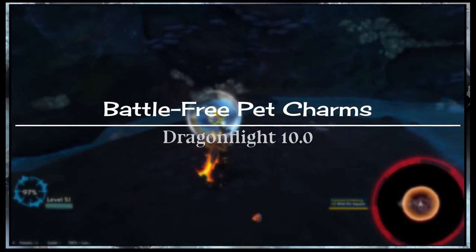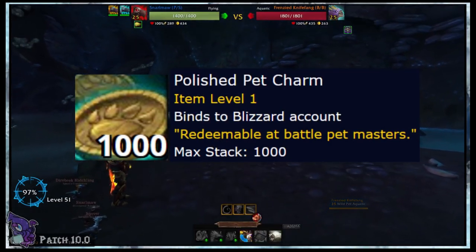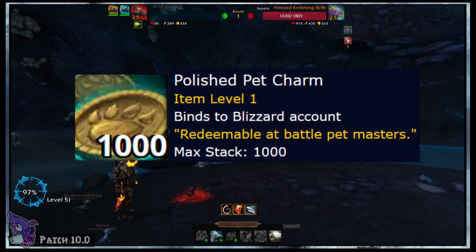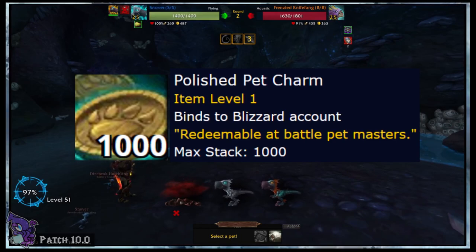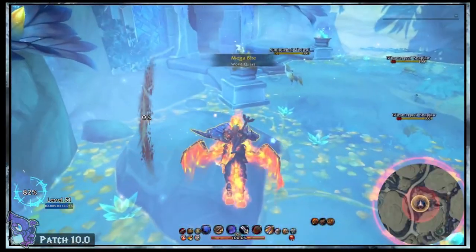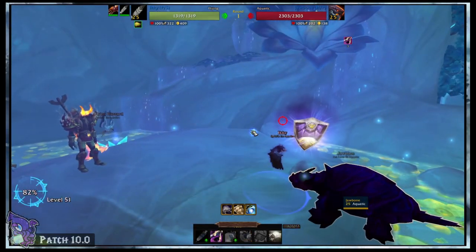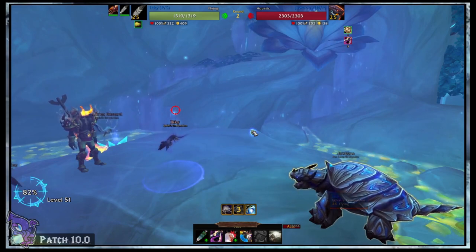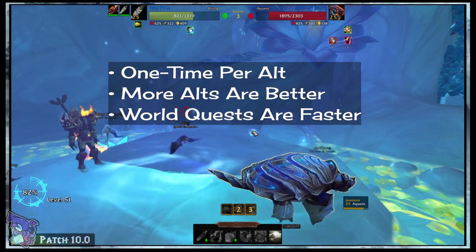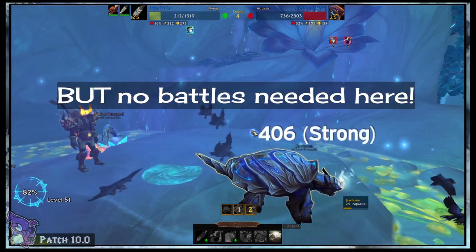No matter what kind of player you are, it's likely you've come across Polished Pet Charms. True to their name, these charms are used to buy items for your pets as well as the pets themselves from vendors. They're actually quite important to the pet battling and collecting world as they give you access to upgrade stones needed to increase your pet's level or quality. One of the main sources is from world quests, which require you to do pet battles. But what if I told you there was another source that didn't require battling? This is a one-time-per-character source and is best taken advantage of with all the alts you may have.